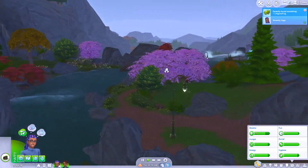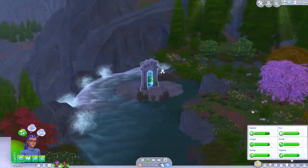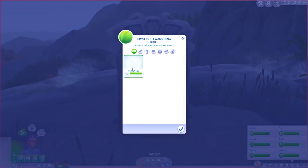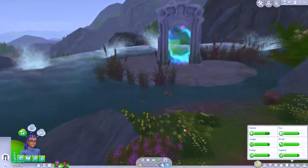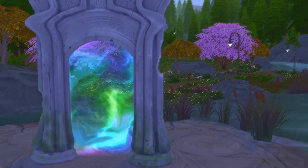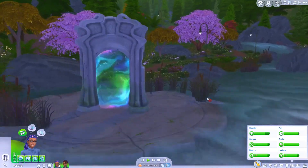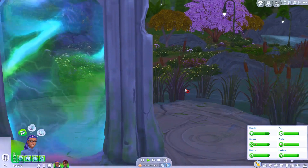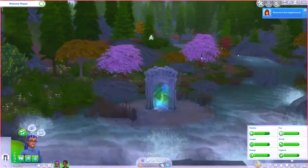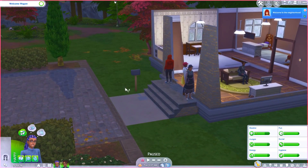We are going to travel to the magic realm with our sister. This world is just beautiful - I really want to take a screenshot. I know someone made PC backdrops of Realm of Magic stuff. Oh, the portal makes noise! I didn't know that. I'm so excited. The welcome wagon showed up - literally right now, you guys waited until now. Okay, let's come meet our neighbors first and then we will travel.